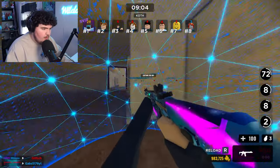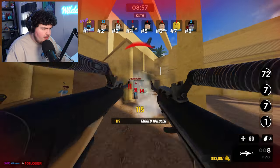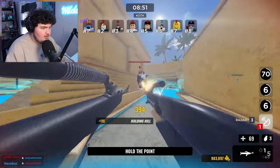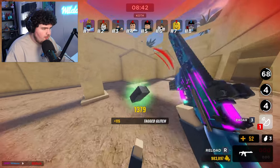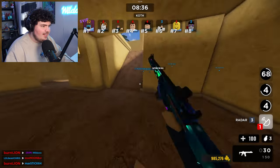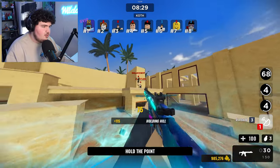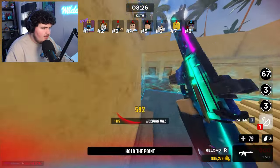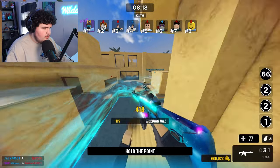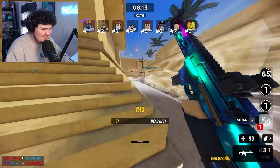I ran out of ammo — dual shotguns anytime. I have every game pass, by the way, so if you want me to do a video on the game pass weapons let me know in the comments. These shotguns go crazy — they're crazy good. Oh, pick up the ammo, reload. I just got killed — I was at 32 kills man, I was going crazy. This thing beams, bro, look at this!